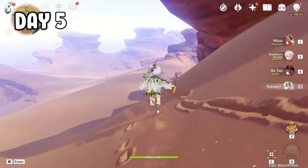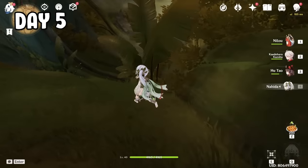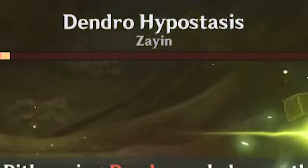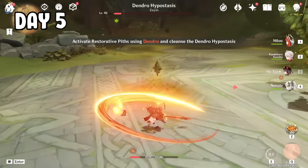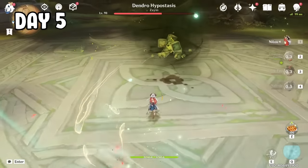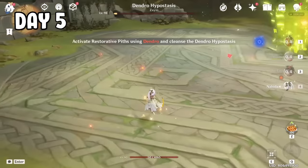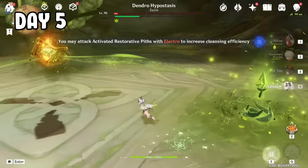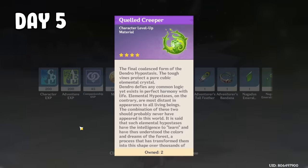I tried to make a heart shape with the sun trail, and as you can see, I'm nailing it. Then I went to the Dendro Hypostasis and beat the crap out of it with Hutao's charge attack. But then it changed form, and I didn't really know what to do, so I kept using Hutao — not reading what was on my screen. And for frick's sake, now it's back to almost full HP. So I beat it again, learned my lesson to use Nahida, and used her normal attack to break the cores. We finally beat it and got two creepers.